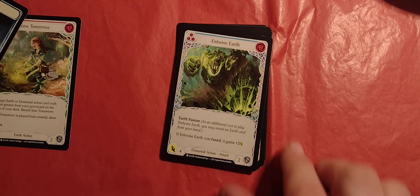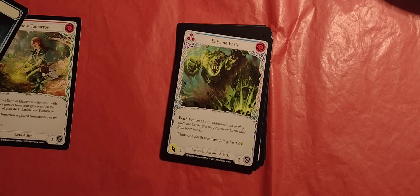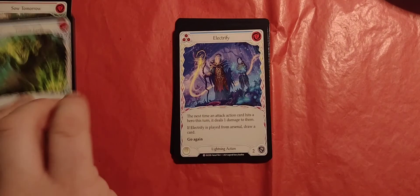Entwine Earth. It is three pitch, two cost. It is a blue level with earth fusion. Also has four damage to defense, elemental attack action. I'm still trying to get used to these. Earth fusion — as an additional cost to play Entwine Earth, you may reveal an earth card from your hand. If Entwine Earth was fused, it gains two damage. Nice.